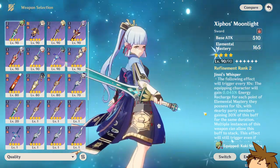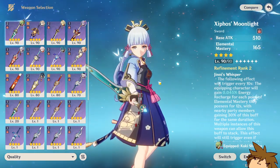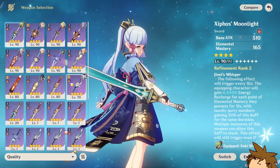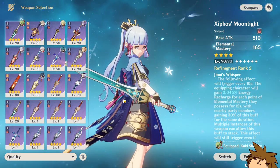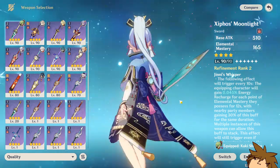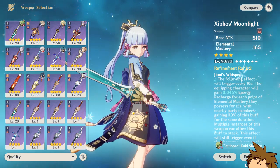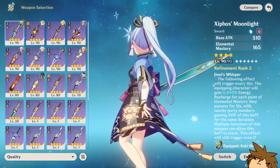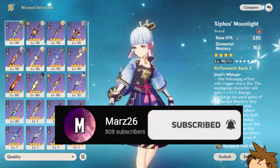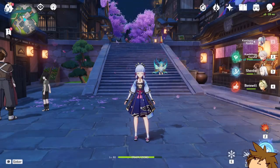The sword seen in cutscenes is the Zephyros Moonlight, which has a base attack of 510 and elemental mastery of 165, meaning he might actually use elemental mastery. If that's the case, we don't have that many weapons that would be good for him. This weapon is decent for energy recharge and helps with support, but it's unclear if it's best for a DPS character.